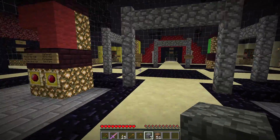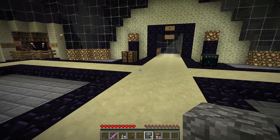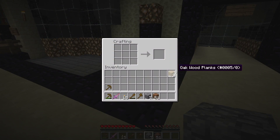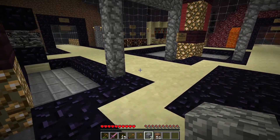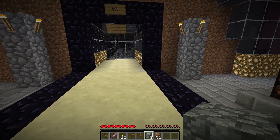Where'd that crafting table go? Can I take it? I don't know — I just won't. Four sticks — ouch. At least it's a stone pickaxe. And a stone shovel, because that one's almost done. Stone in this is a lot different than the Ant Farm Skyblock.